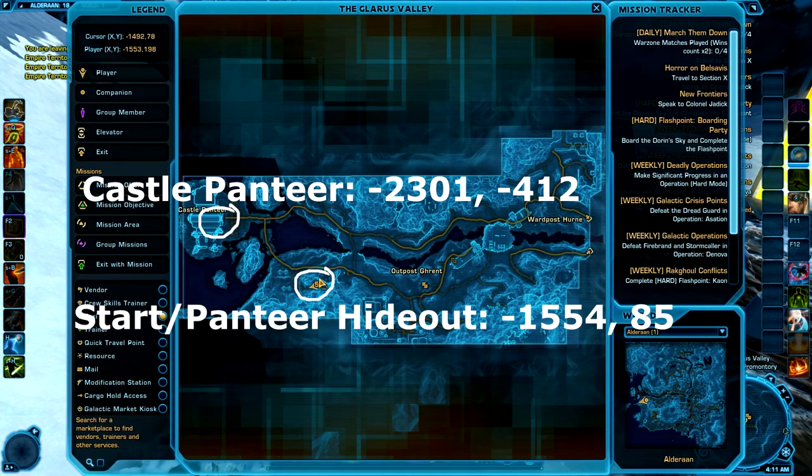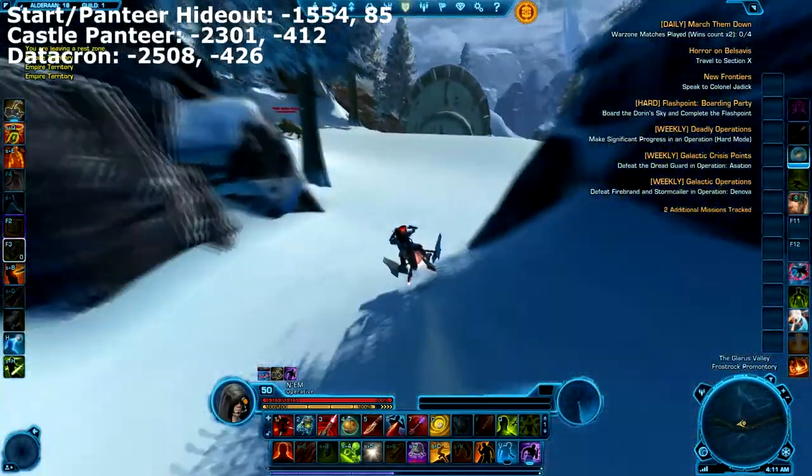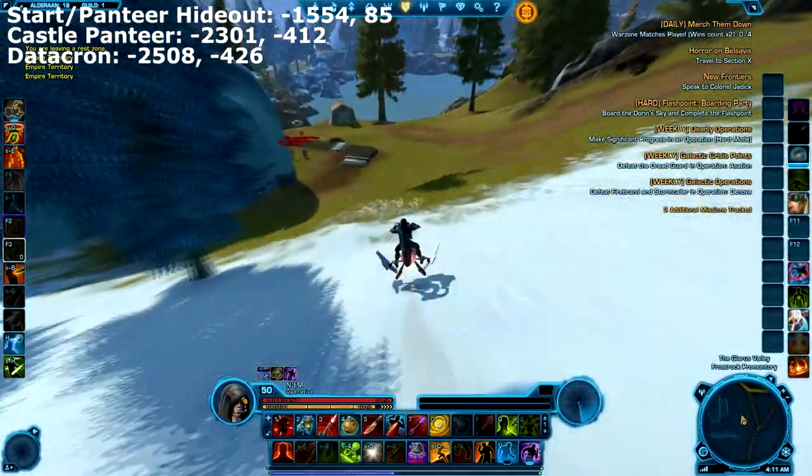Hello everyone and welcome to the 4th Alderaan Datacron guide. This is for +3 willpower and it is found in Castle Panthir. We'll be starting today at the Panthir hideout, so head to the first corner I've given you and that is where the video starts.